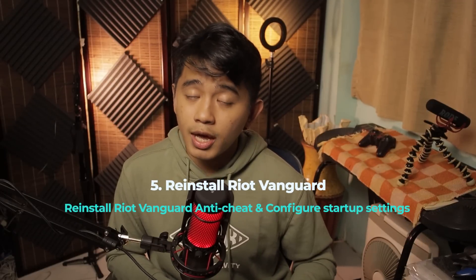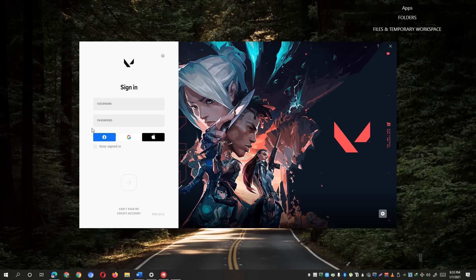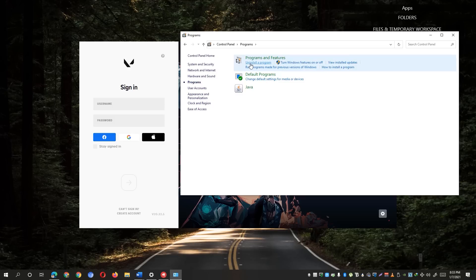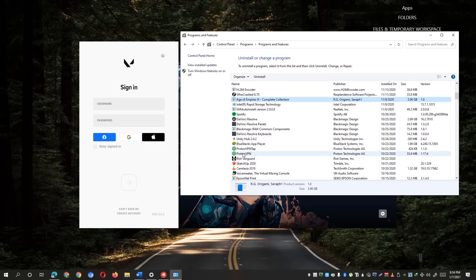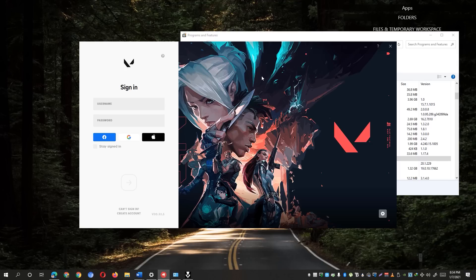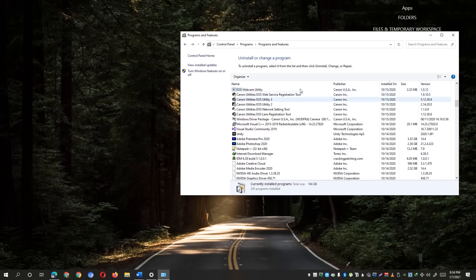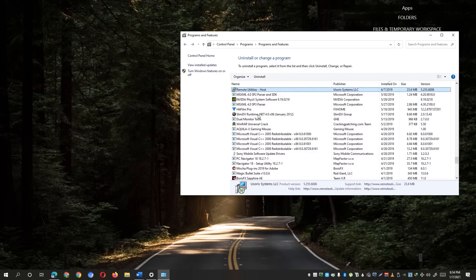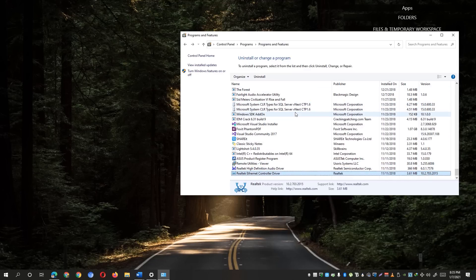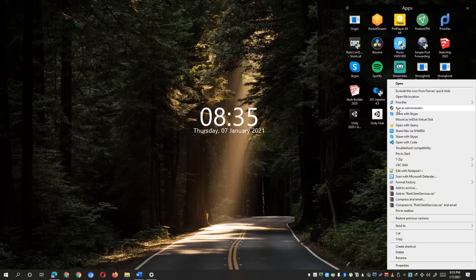If that still didn't work, the last resort is to reinstall the Riot Vanguard anti-cheat system. Go to the Start menu, type in 'Control Panel', and open it. Go to 'Programs', then click 'Uninstall a program' under Programs and Features. Locate the Riot Vanguard app, hit the 'Uninstall' button, close the launcher, and confirm with 'Yes'. Do a refresh to check if Riot Vanguard has been successfully uninstalled, then close the window and relaunch your Valorant Launcher as administrator.